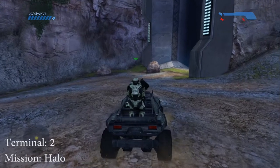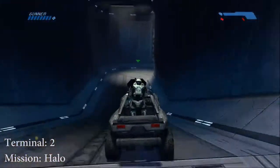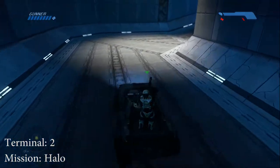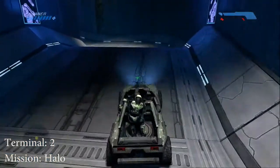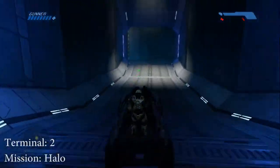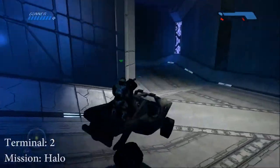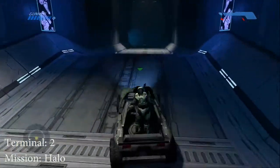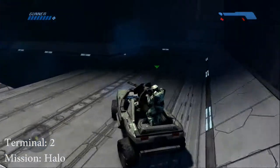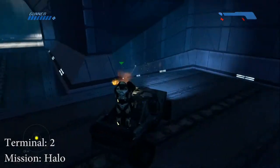Let's go get the second terminal. So right after you get the Warthog, head towards the tunnel and go through it. Be very careful because this terminal is very easy to miss. Just follow where we go. This is the part where you'll normally just go straight through, but instead, in order to get the terminal, make a right.